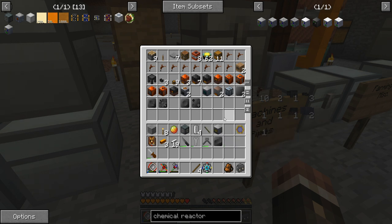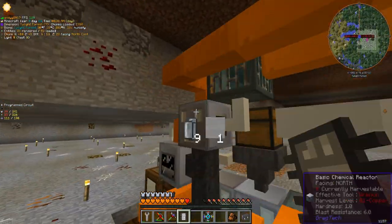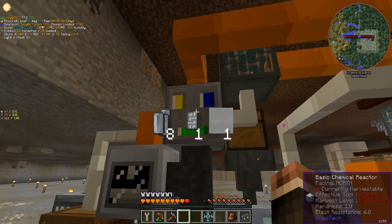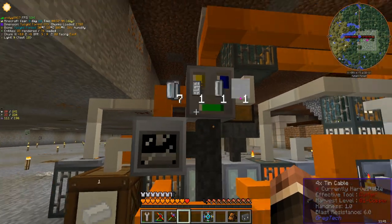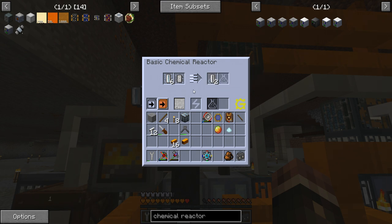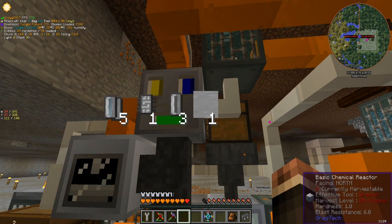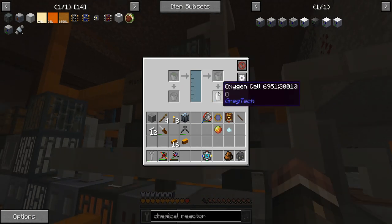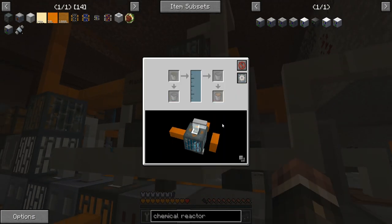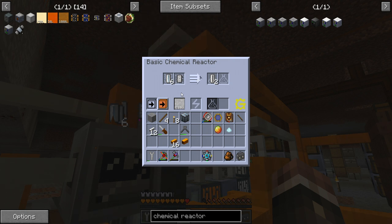Do we want it as ingots or do we want it as plates? I think I pretty much have it set up — we just need a circuit on configuration one into the chemical reactor and everything should begin working. Slowly but surely, and hopefully when this finishes it'll get pumped directly out to the left into the fluid solidifier. Looks like it did, and now it's turning into ingots and getting stored right here. The empty cells should get sucked out from the right side, sent back in, filled up, and pushed out the top. Everything seems to be working perfectly.